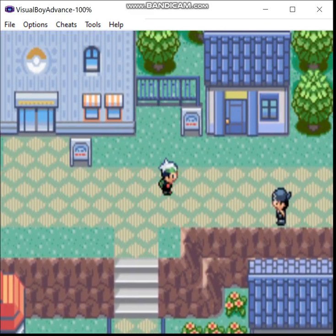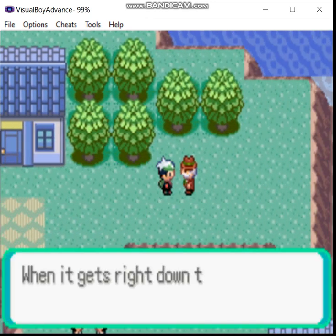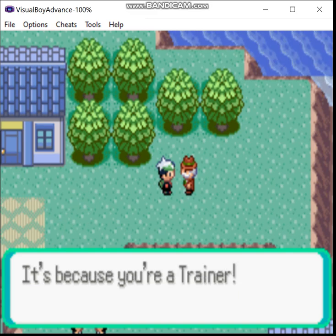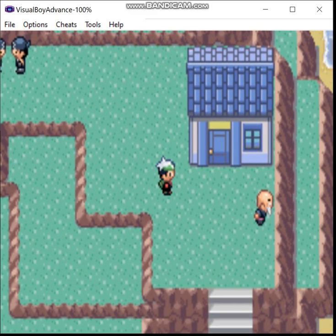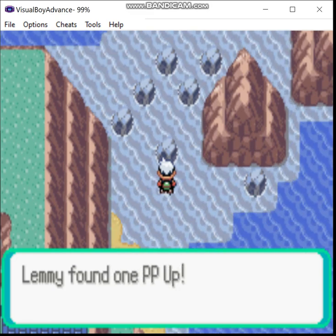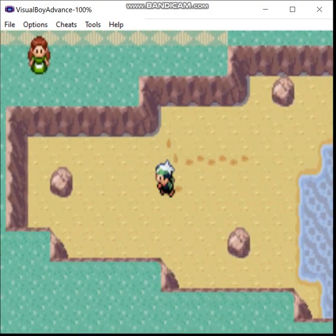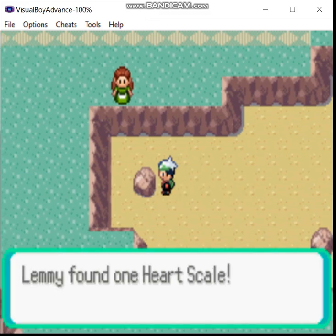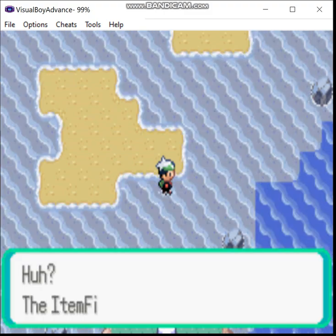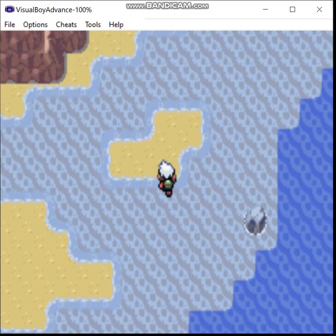Now that that is out of the way, we have a couple things we can do. Over here is the move tutor — we don't need him right now. There's this guy who gives you berries. And there are a couple of hidden items here on the beach: up here you get a PP Up, that's always nice. Over here is another hidden item — it's a Heart Scale. There might be another one on the beach somewhere. Yes, there is. Probably over here — yep, a Pokeball, which is almost useless at this point.